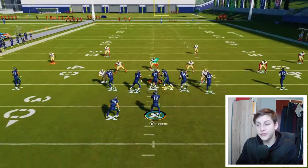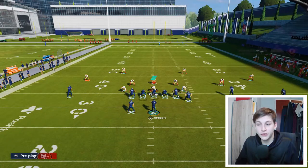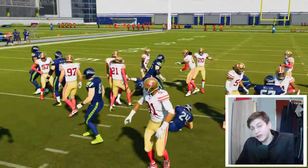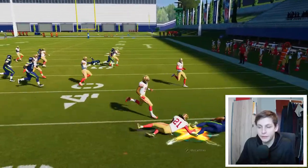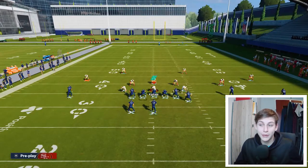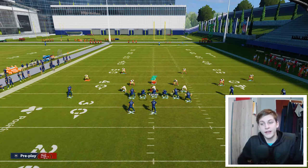I want to briefly talk about Halfback Base. It's an interesting run that's difficult to stop, but sometimes the end will shoot inside. Double team that defender and you'll have a better chance. There are two ways to run it: cut up the field through the middle, or get outside and make a move. Both work — you just have to read what's there.